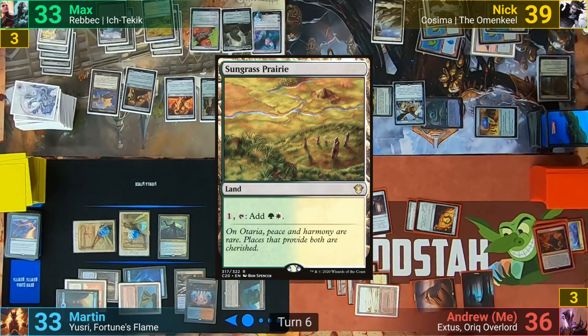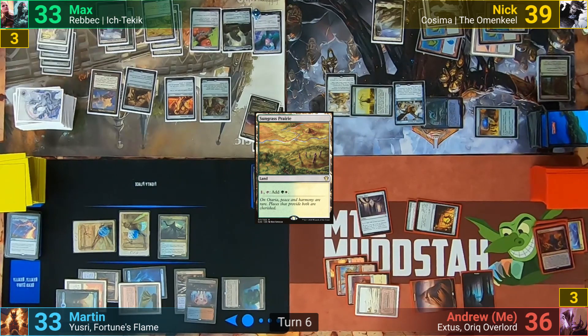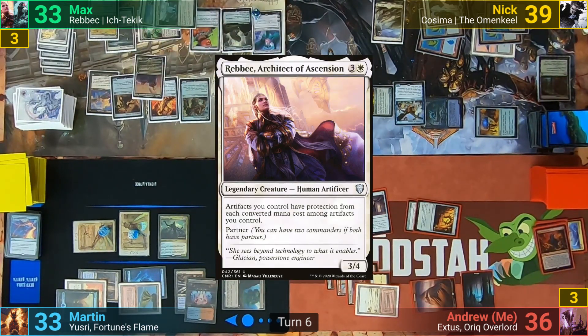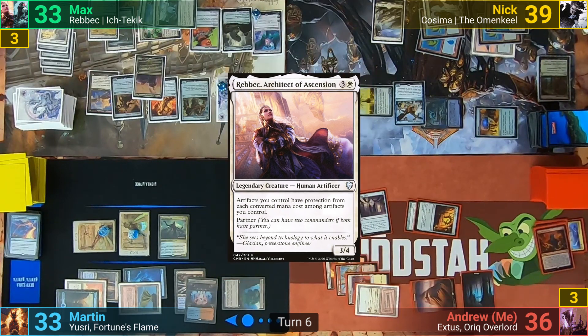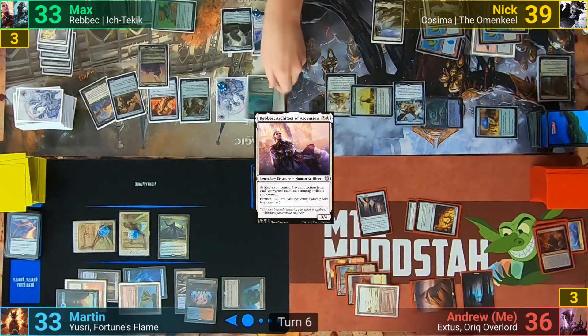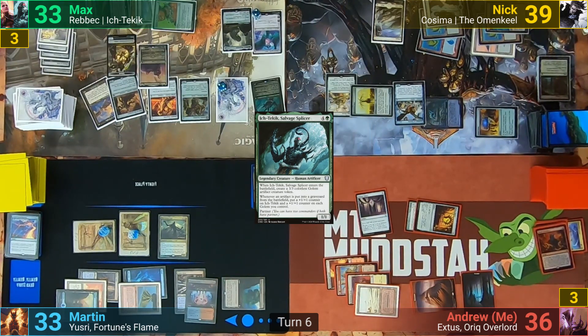Max untaps and plays the Sungrass Prairie as his land drop. He upticks Ugin, making a Spirit Token and exiling his top card. He then plays out Rebek, which has his stuff gaining protection from 2, 3, 4, and 5 converted mana costs. He then drops his other commander, Yusri to Ki, and makes a Golem Token as it enters. With nothing else, he passes to Nick.